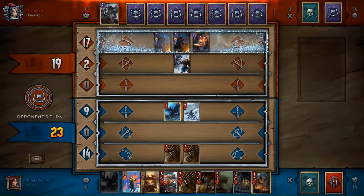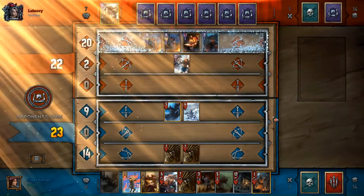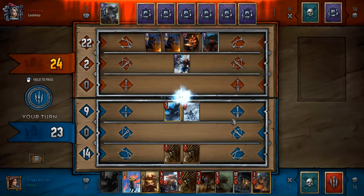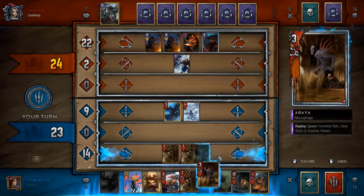If I can just get past this early hump, I can get enough momentum to do other things. Clear Skies is not really useful here because he has a lot of armor. I think that was a bit of a mistake — I'm assuming it's because he doesn't have any more Armorsmiths or doesn't have a revive to revive it after death.